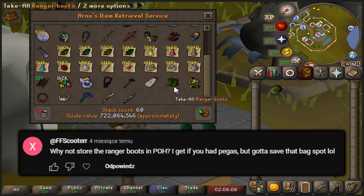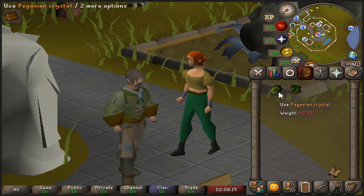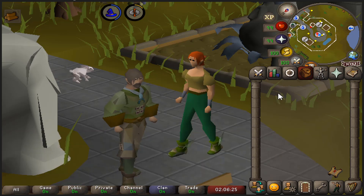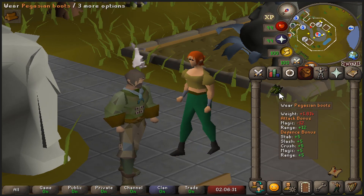Now that we got the Pegasian crystal — I've been carrying ranger boots in my bag for like a year, maybe a year and a half. They've been a dead bag slot for such a long time just because I really wanted to do this. There is no way Pegasian boots are worth keeping on a UIM, but I wanted to make them and wear them, and now I'll just drop them over to the alt.